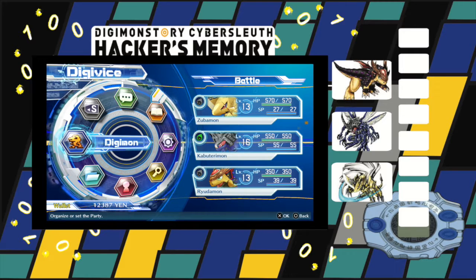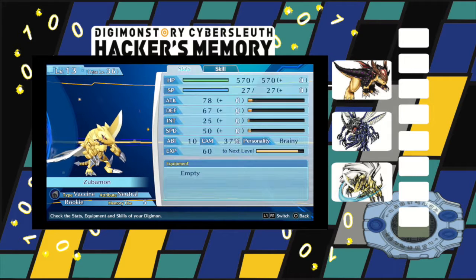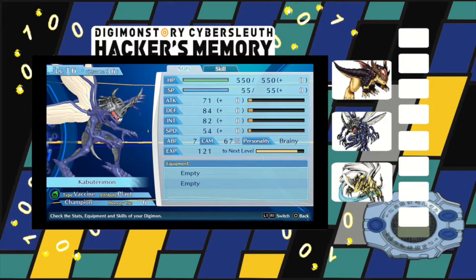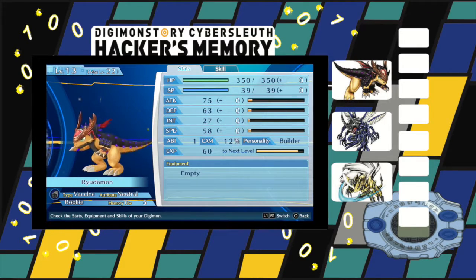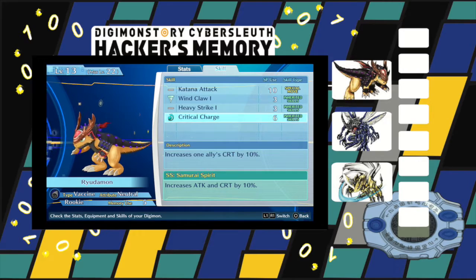But before we do that, I'm gonna get into our little party recap. First we've got Zubamon at level 13 with 20 Die, common hammer burst, flame heavy strike, attack charge, and the ability Legend Arms — apparently in Digimon lore that's because he can transform into a weapon. Next we have Kabuterimon, our starter, with Electroshocker, Nanomachine Break, Ripping, Crescent Leaf 2, and the ability Numbing Waves. Finally we have Ryutamon at level 13 with Katana Attack, Wind Claw, Heavy Strike, Critical Charge, and Samurai Spirit.